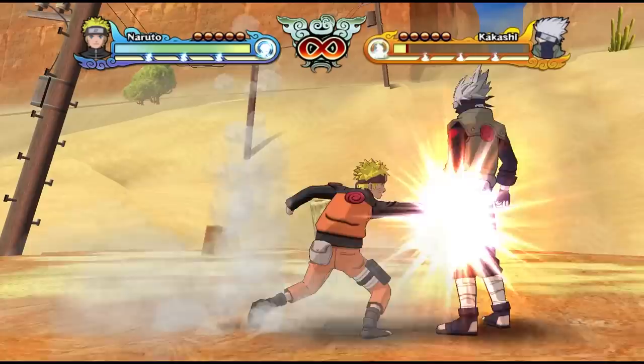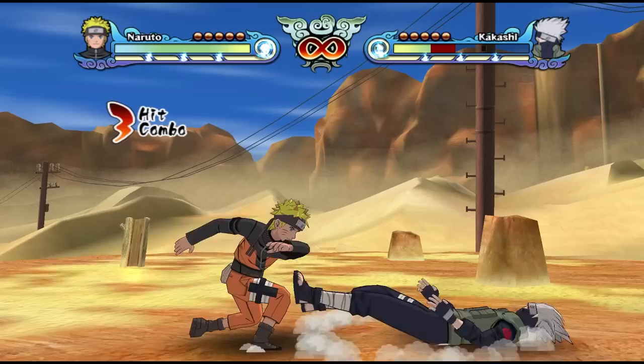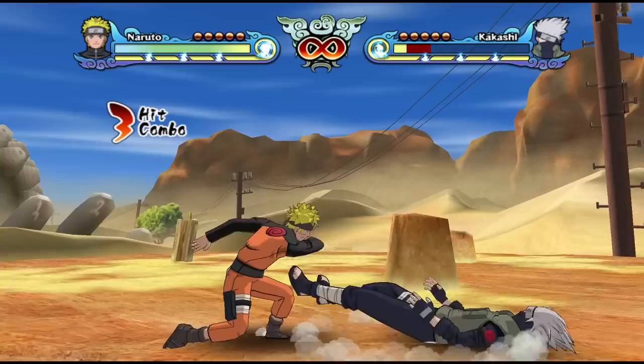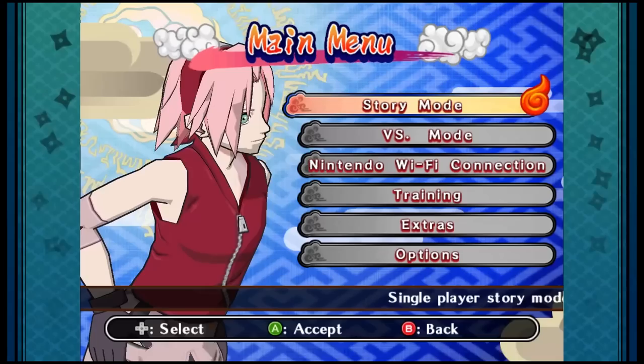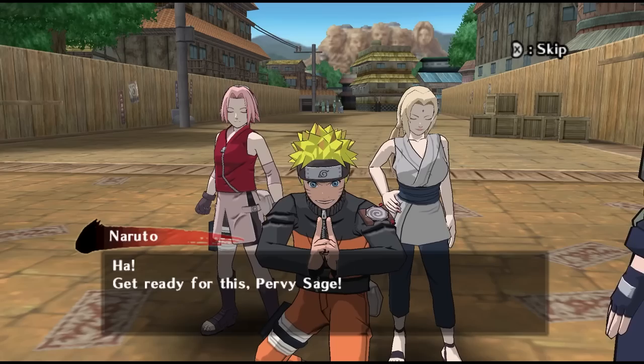Something I read was that there was supposed to be an addition to the stage transitions — apparently they're supposed to work two ways now where you can transition again after the first one, but I couldn't get that to work at all even after going into training mode to force it. So the modes in this game are nearly identical to the ones in the previous game. The only new mode I can see is the online mode, not counting the shop. Rather than rehash every mode I've already covered, I'll just talk about some highlights.